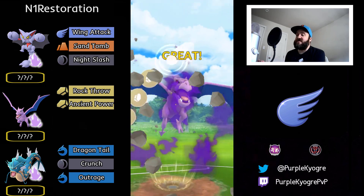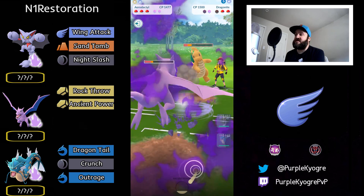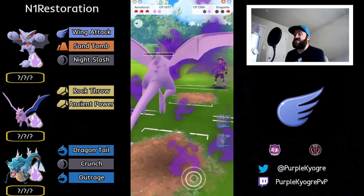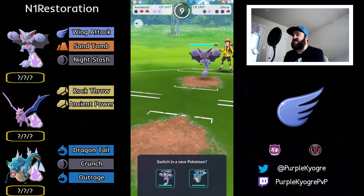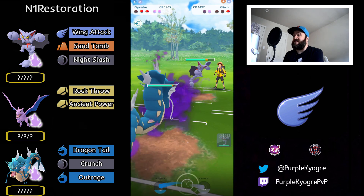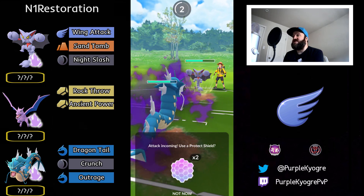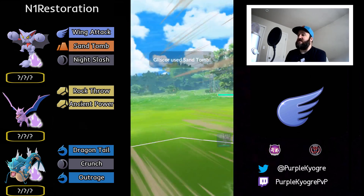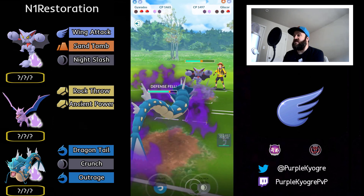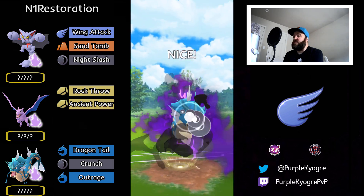You don't even need two moves on Aerodactyl. I've had people come into my Twitch chat saying their Shadow Aerodactyl still has Frustration — can they use it? Yes, you can. You could give it a second move, but even if you don't, the Rock Throw damage is what really matters. Even if you have Frustration on your Shadow Aerodactyl, it's totally fine to use — no problem at all. The Rock Throw is the damage, and single moves are fine.